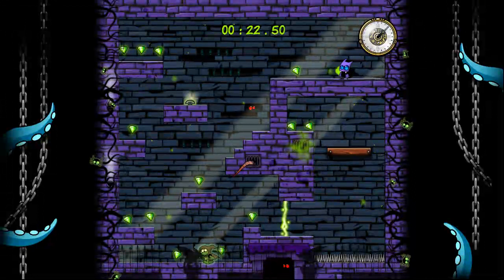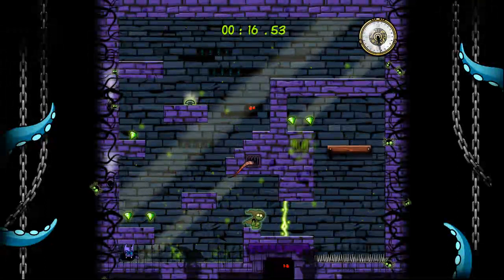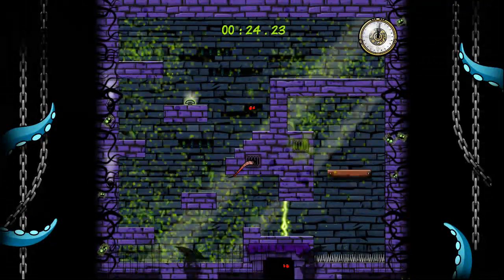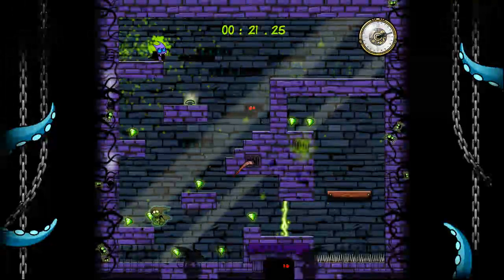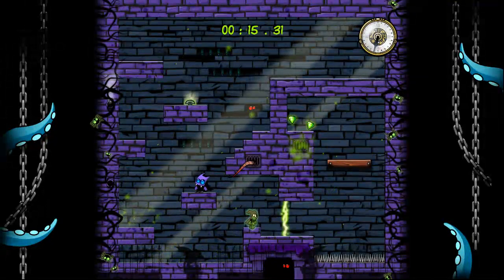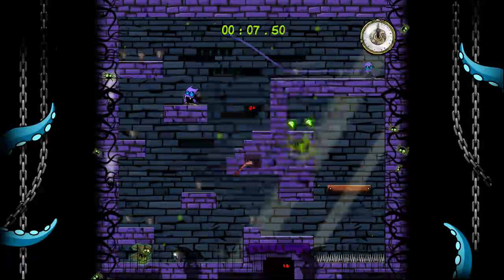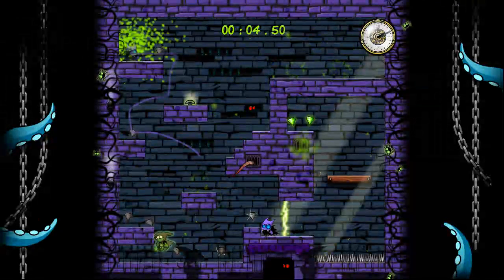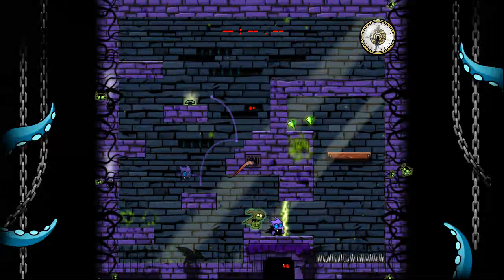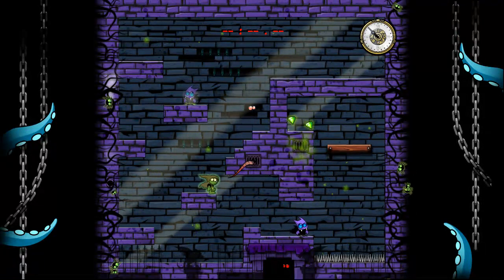Our past self will appear and, if you've ever played Braid, is going to go up there and step on the switch. When he steps on the switch, that opens the door, and we walk through in our current state. By using the right trigger, I can speed up time to make the door open a little faster. You can see the basic mechanics of how to complete this level.